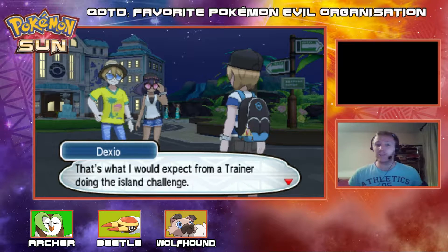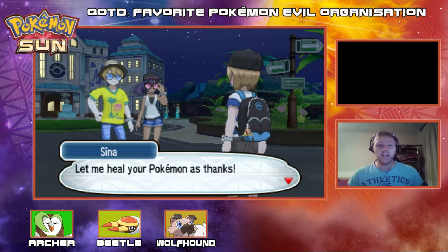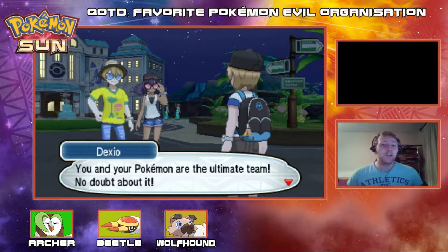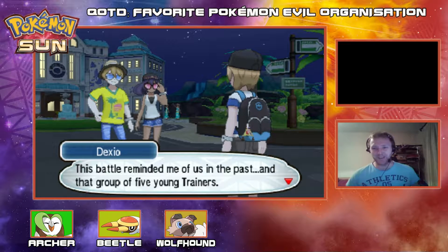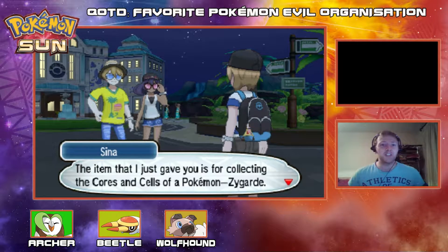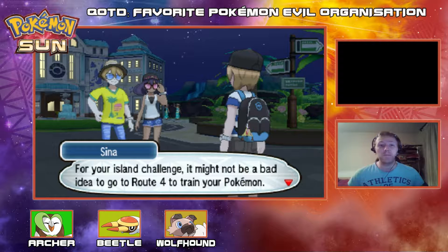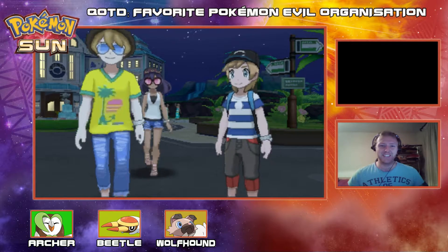Dexio says: that's what I'd expect from a trainer doing the island challenge — I felt the bond between you and your Pokemon, I've been able to have a glimpse of the island challenge. Sheena suggests it might not be a bad idea to go to Route 4 to train your Pokemon before the trial. Bon voyage! They even do the Alola greeting — that's pretty slick. Get out of here now guys. And we got an evolution!